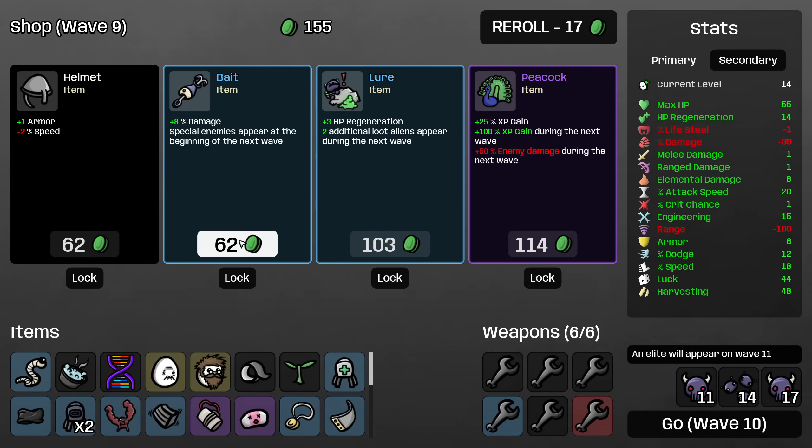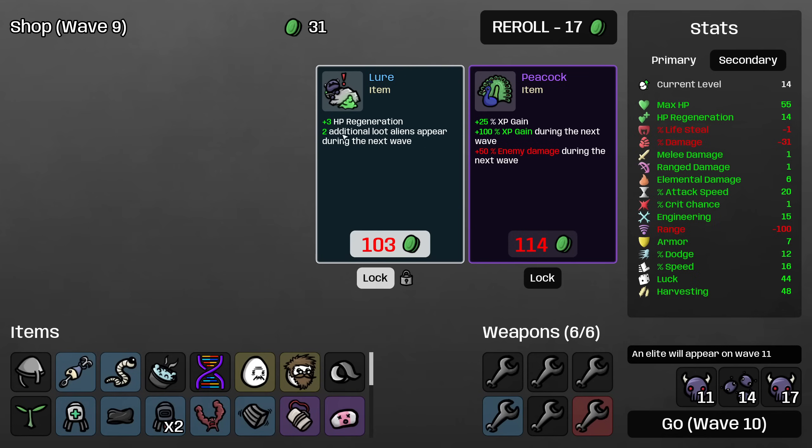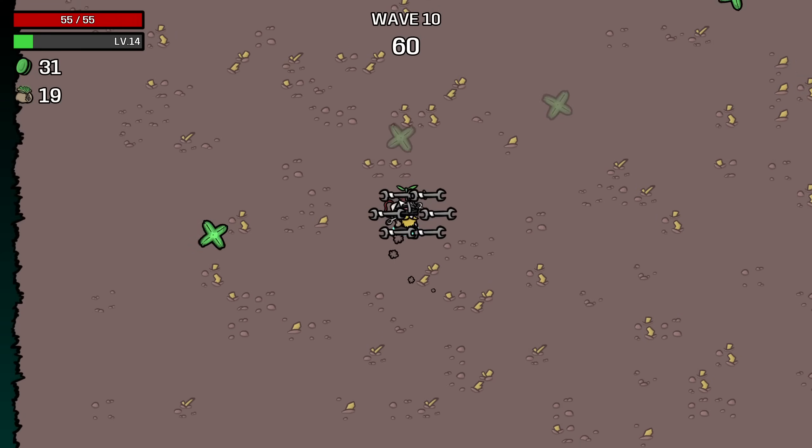I will take the Bait here and lock the Lure. I don't want to take bait on the elite wave, and Lure is harder to kill on the elite wave as well. But I think I'll start with the Bait, buy the Helmet, and we'll just accept that we probably won't get more than one loot alien again — but that's fine.